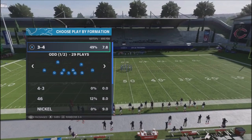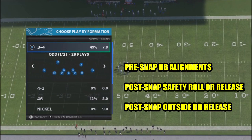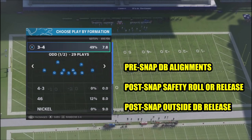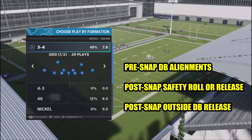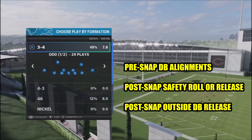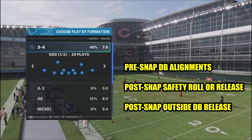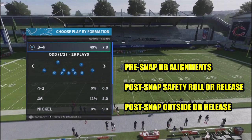There are three different ways to read a defense. First is the pre-snap read, where you look at the alignments of the defensive backs and linebackers to determine what type of defense shell it's going to be, so you can make your hot reads on where to go with the ball when passing or running. The second way is watching the safeties after the snap - they give you a very good tell on what shell you're going after. The third way is to read the outside defensive backs to determine what type of coverage you're facing.